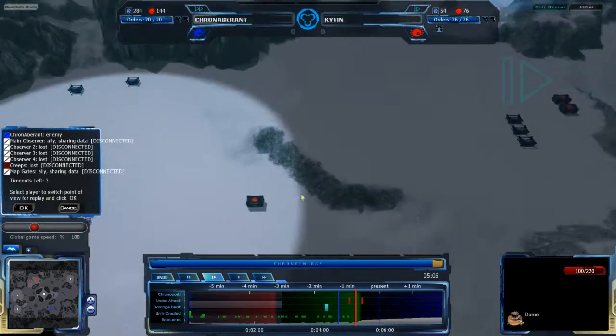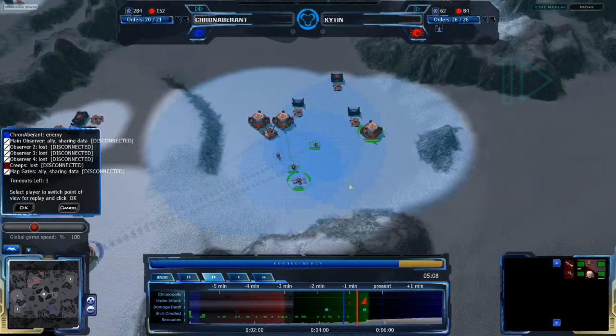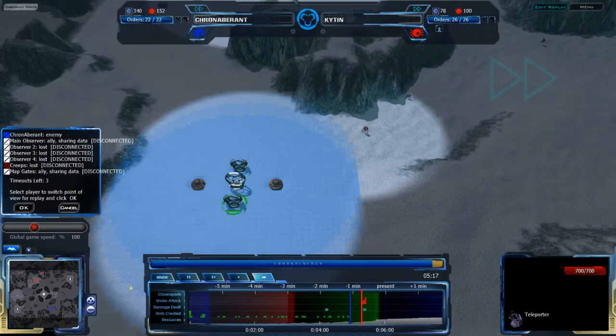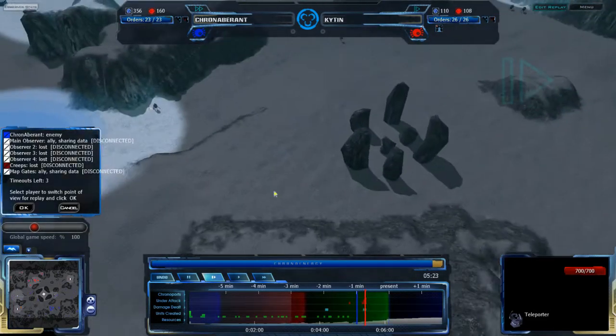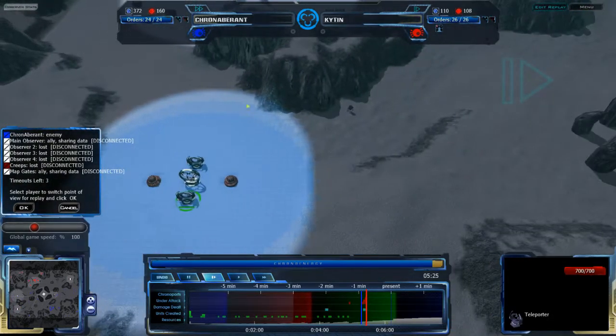But if you are able to go through there and destroy the domes, then those teleporters and chronoporters are free to use for anyone. On a map like this, which isn't super large but large enough, the teleporters should be able to reach from either teleporter position to either main base, if I'm not mistaken — though I'd have to double check that.